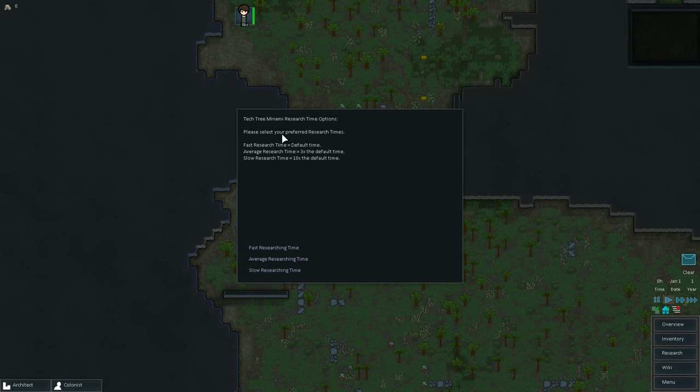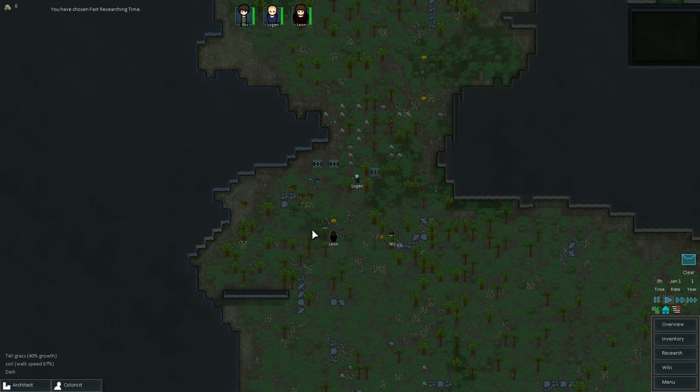The first thing different from a normal game start is this Tech Tree Minimi research time prompt. We've got either fast research time or average. We're going with fast because that's the default time — what the research time was originally in the game.